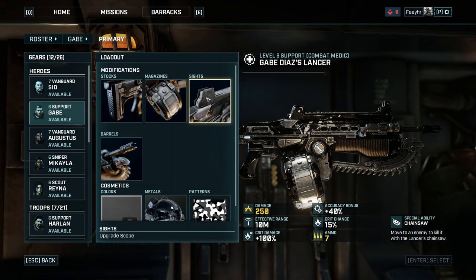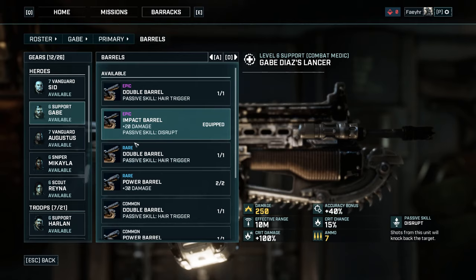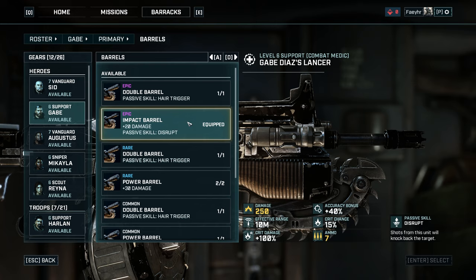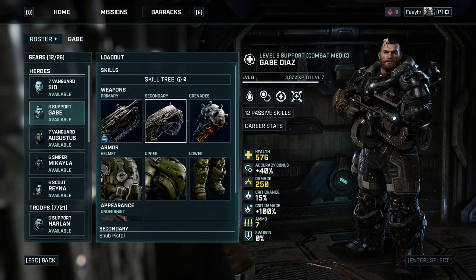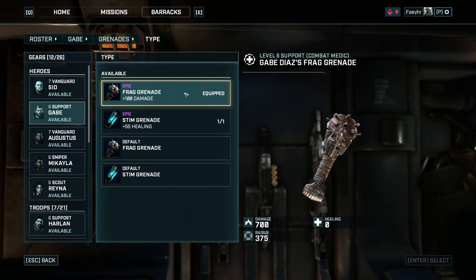For the sight, I used the Legendary Diagnostic Scope. It has the passive skill Diagnosis, which gives your healing skills plus 40% effect, and on top of that, after you use a healing skill, your next shot will have 100% accuracy — you won't miss your shot after healing. For the barrel, I used the Epic Impact Barrel, which gives plus 20 damage and the passive skill Disrupt, which knocks back targets when you shoot and hit them. For the secondary weapon, I equipped the Snub Pistol, the best pistol I have. For the grenade slot, equip Gabe with the Epic Frag Grenade that gives plus 100 damage — a frag grenade, not a stim grenade.